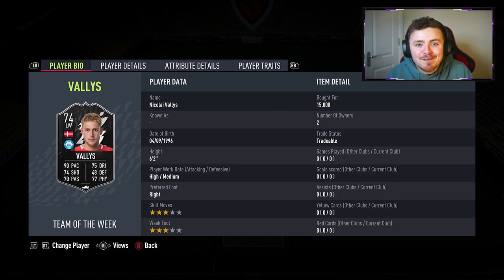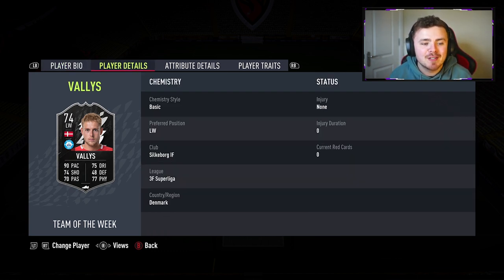Our boy Niko cost me 15,000 coins. This man's original card is a bronze, so he's in the bronze pack method, meaning there's quite a few on the market. So 15k is decent for a silver in-form.